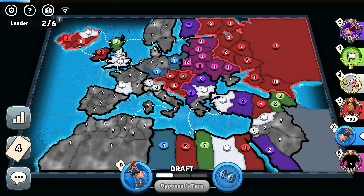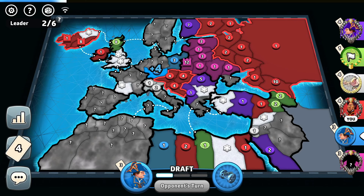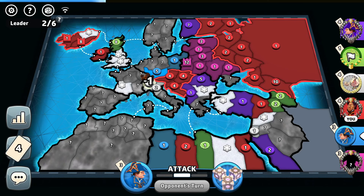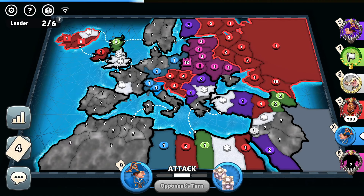6 troops by blue — he doesn't end up holding West Africa. Please break through pink — that would be really nice. Tries taking over Germany and breaks through white. Really, really nice guys — love it!